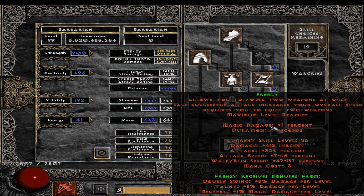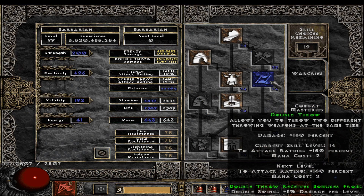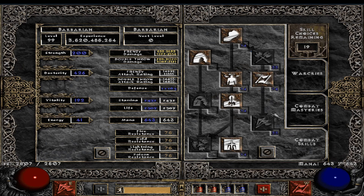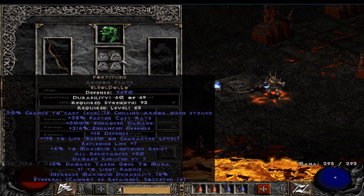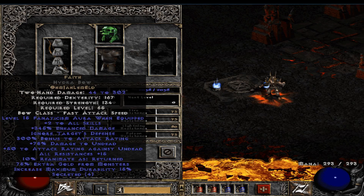The reason we max Frenzy is that when you use Frenzy your attack speed goes up significantly. The rotation is: hit two or three times with Frenzy to ramp it up, then start throwing axes. It's 20 points but there's nowhere better to put them. The mercs use Faith and Fortitude for damage — Fanaticism is very important again for attack speed, damage, and attack rating. It just boosts your own damage very well.